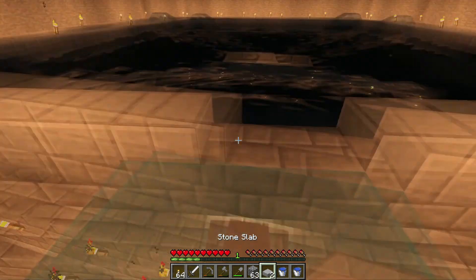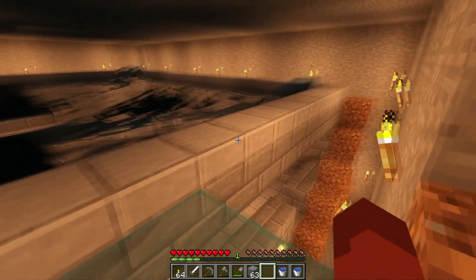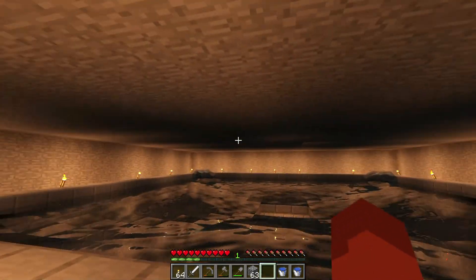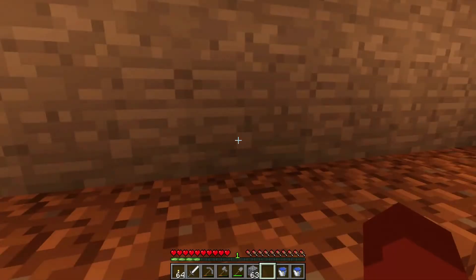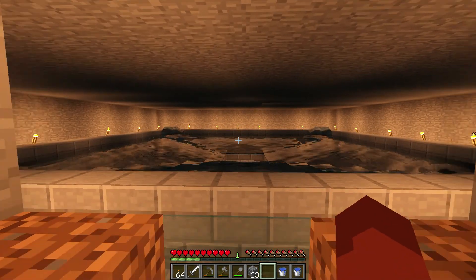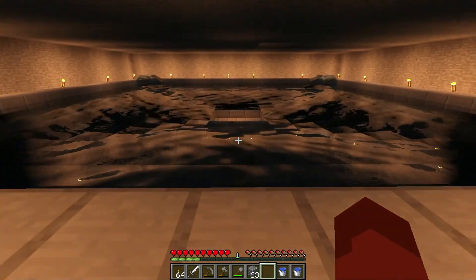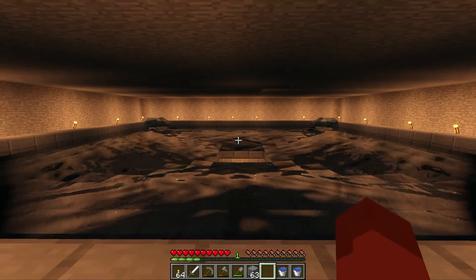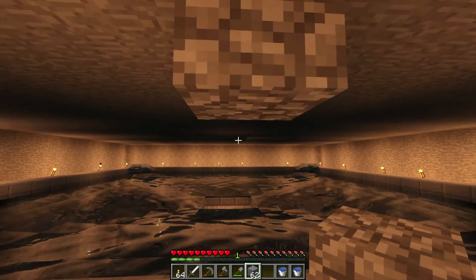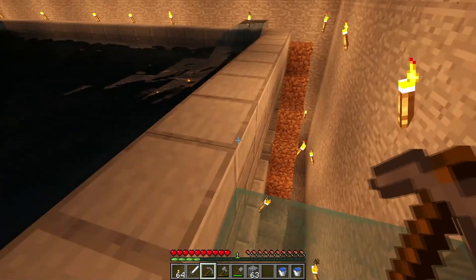Let's cap this guy off now so that we don't have to worry about it later. Looking good. All of these half slabs are non-spawnable. All of the water is non-spawnable. So this should be a relatively safe space. And now that I look at it, maybe I want it to be that dark, or maybe I don't. Maybe I should have put in some glowstone — little stalactite-type things, because technically I could put little glowstone stalactites floating in here. Maybe I'll do that when we come back.